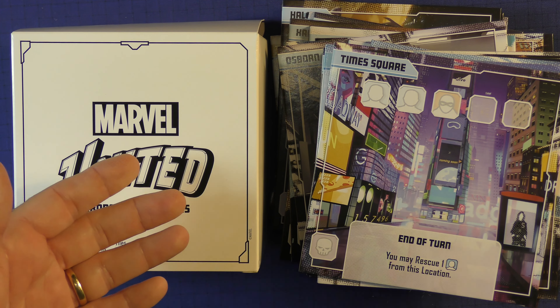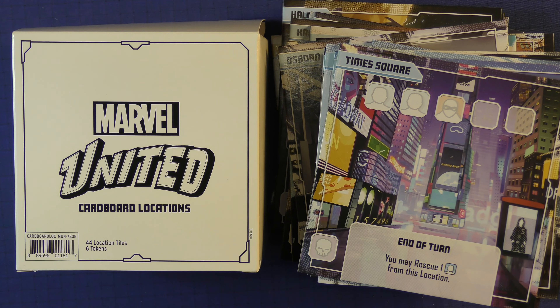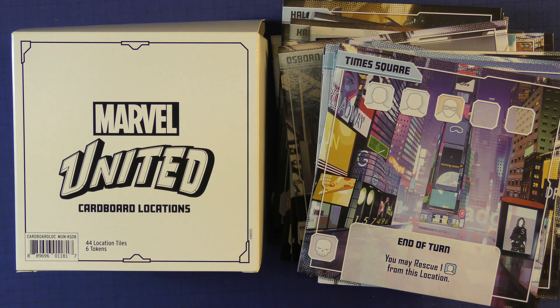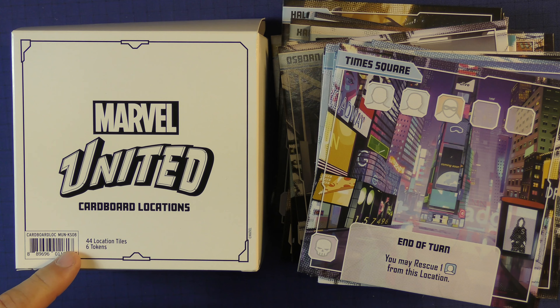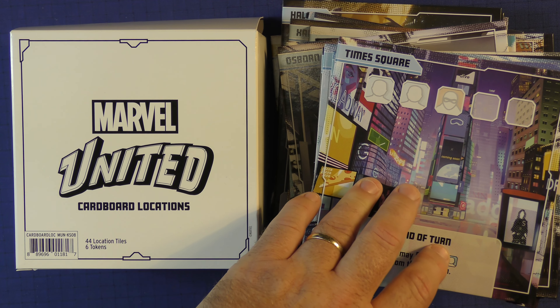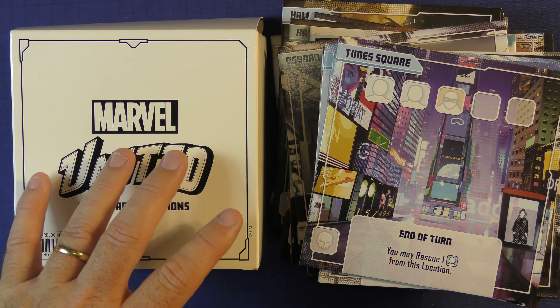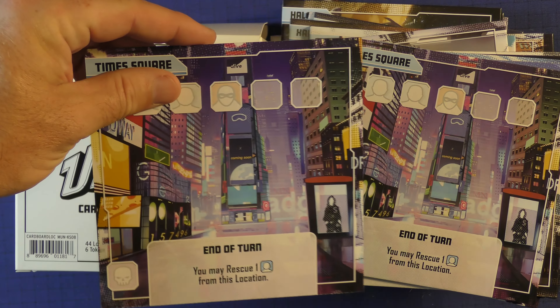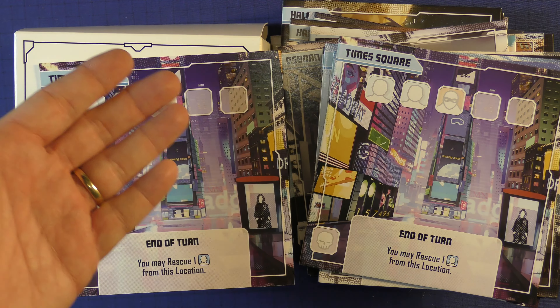I know this is very highly sought after right now, but I don't really know that you need the thickness unless it's just something you're crazy about getting. There are six tokens and 44 tiles included, and it will encompass everything that was in the all-in of Marvel United. Or you can just stick with the ones that come with it — your mileage may vary.